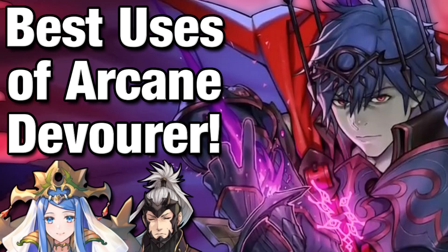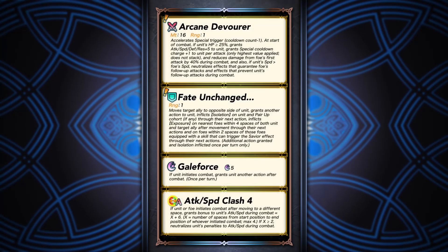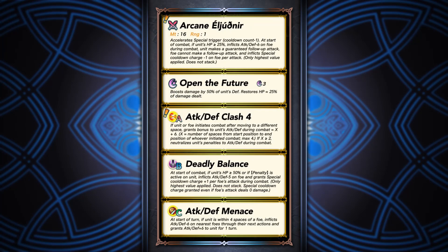Arcane Devourer is a really nice sword for a lot of your faster units since it basically has all the standard god sword stuff built into it — damage reduction, speed-based no follow-up, breath, stats, and sling. It's good for Vital Ash or Godlike Reflexes builds, and really flexible due to the breath and sling effect. The original arcane didn't do anything particularly well, which made it broadly usable but limited in ceiling, whereas the new one lets a lot more units be really competent.